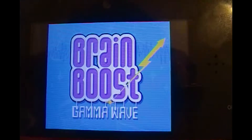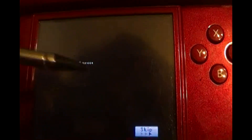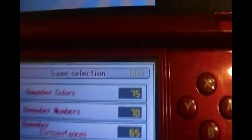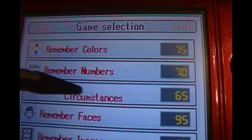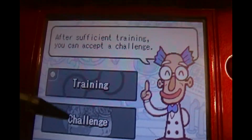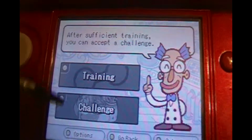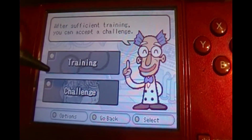This one is Brain Boost Gamma Wave. Let's start the game. Here's my file, and here are the games. Starting with Training, we have Remember Colors, Remember Numbers, Remember Circular Statinus, Remember Faces, and Remember Image. Down here we have a Challenge, which is just a challenge for all the minigames. There's really not a whole lot to this game — it's pretty short.